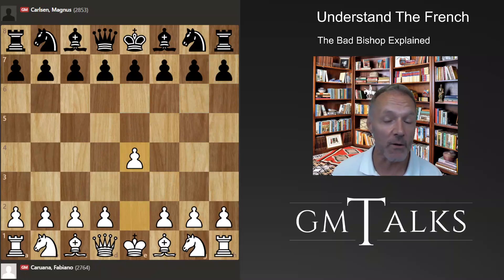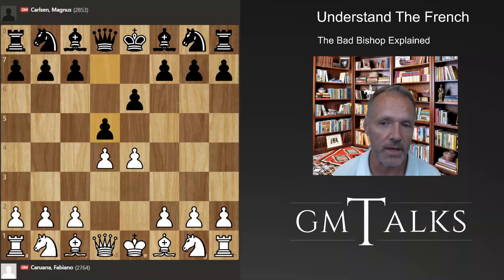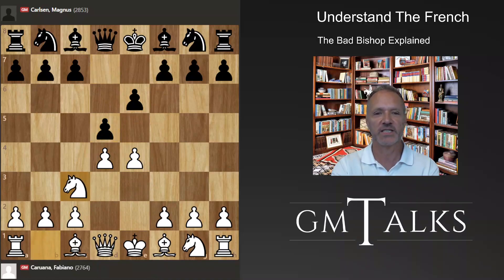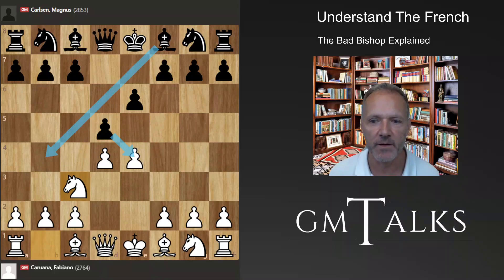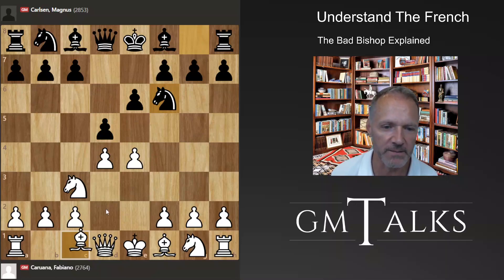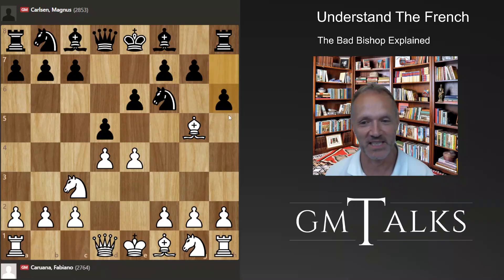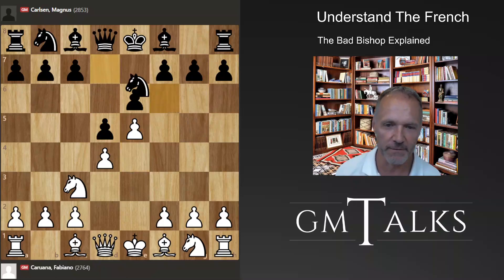Let's get back to the game — it's Caruana versus Magnus Carlsen. We have our normal French. Caruana usually plays Nc3, the ambitious move. We have the Winawer, the Rubinstein, and the classical Nf6 variation. Black can play Bd5, white plays Bxd5. We recently saw that Carlsen plays a gambit, which is not so bad. But instead, e5 is what Caruana does, followed by f4.